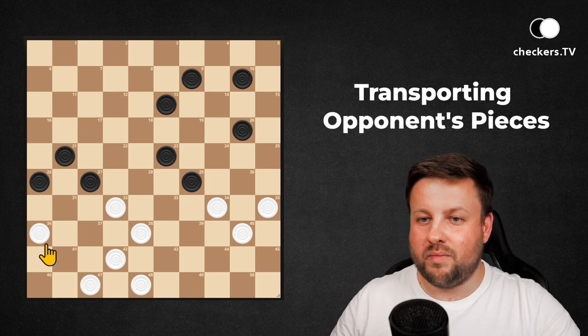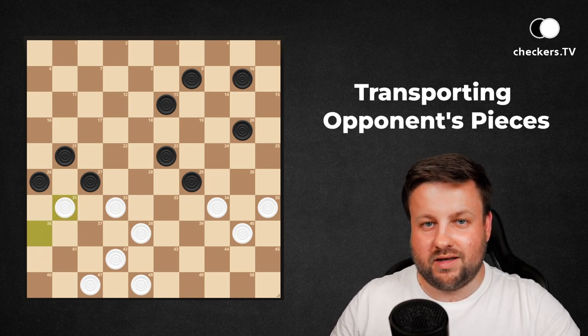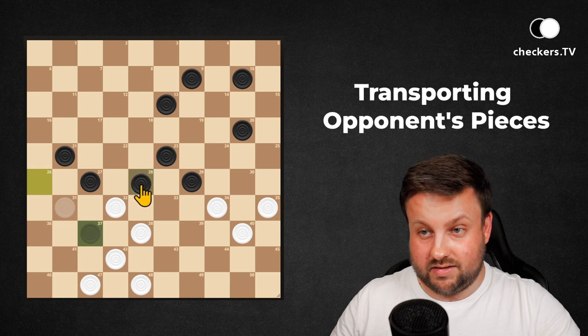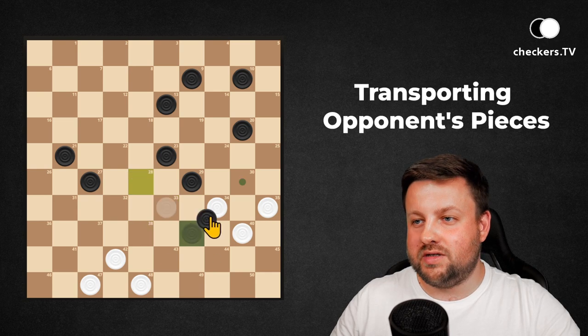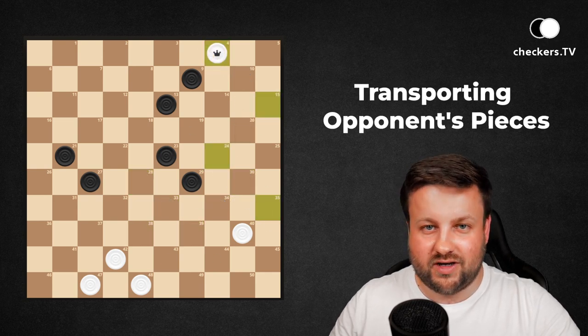We play 36-31. The only right move to play is to take two pieces, and once again the same idea — two pieces have to be taken and we take three straight to a king.